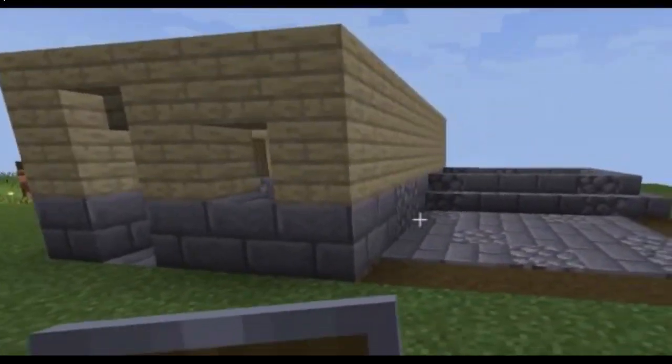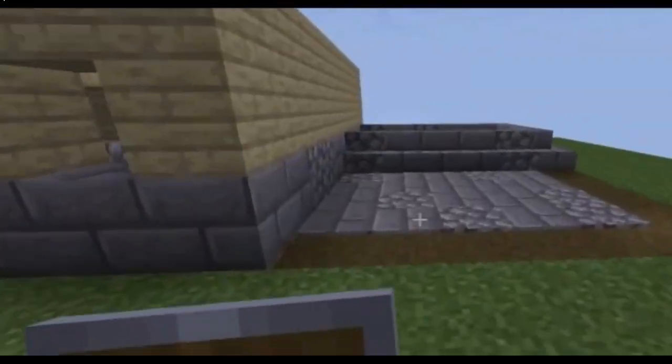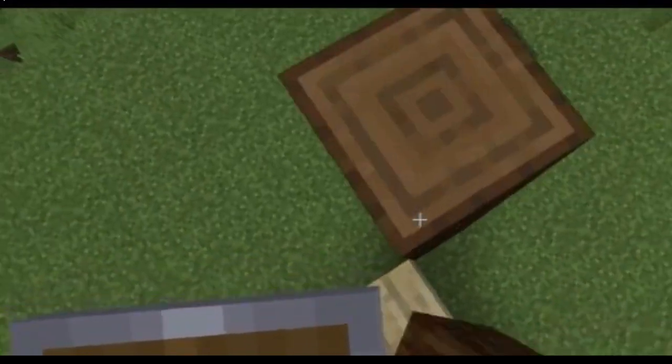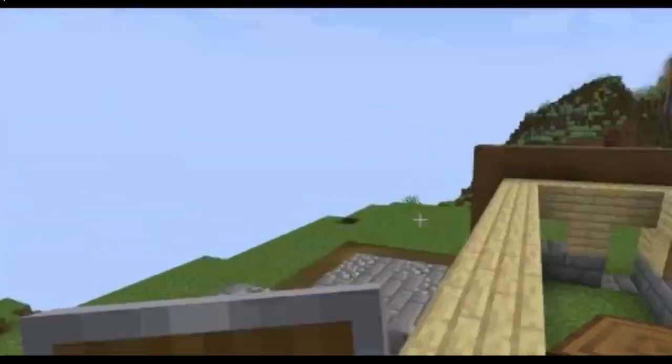Okay, so I flipped it around because I realized it would look stupid if it was reversed. So now we have the bigger pit underneath here, and there is the giant pit on this side. Now we can take our spruce, go up four, and then four on this side as well. Strip the logs, build across, and then do the same on the back. Only this block is one more in.